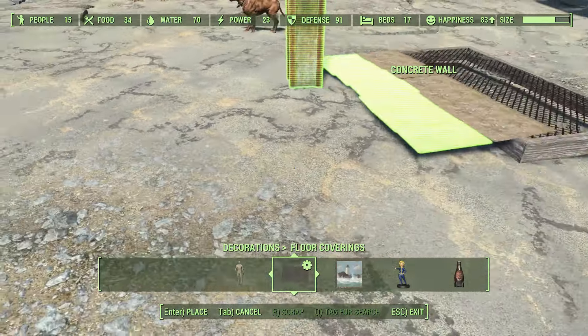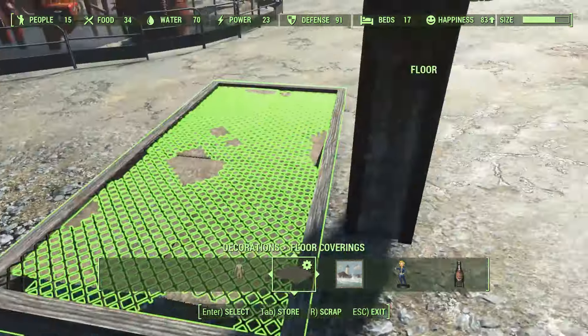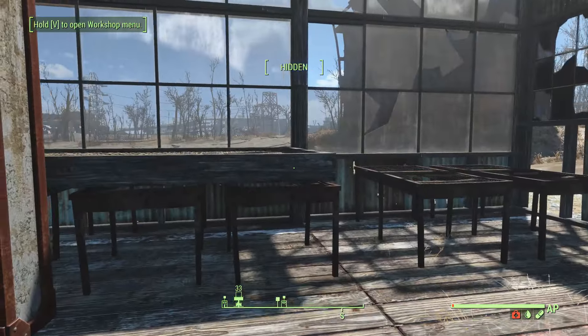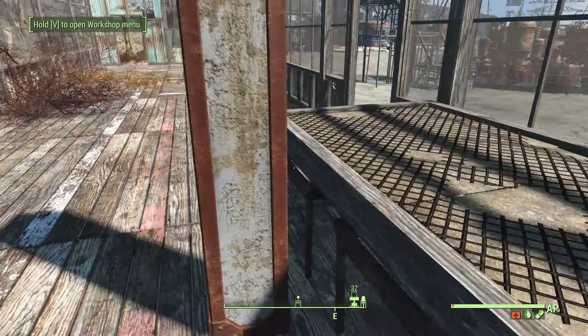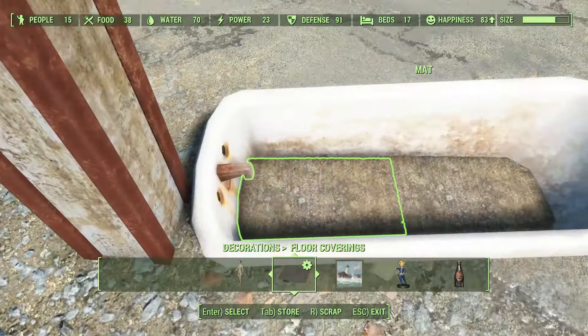I made a greenhouse and utilized this technique to set up my farm. Here I made some makeshift planters with some floor pieces and some brown mats that looked like dirt. I used bathtubs as well since I don't have those fancy planters like in Great Garden Settlement.